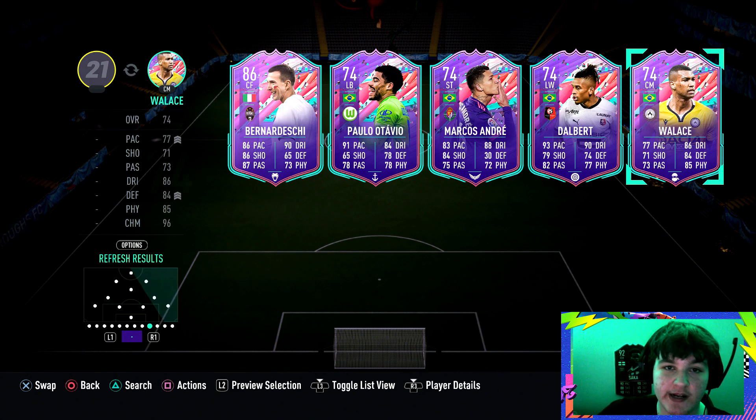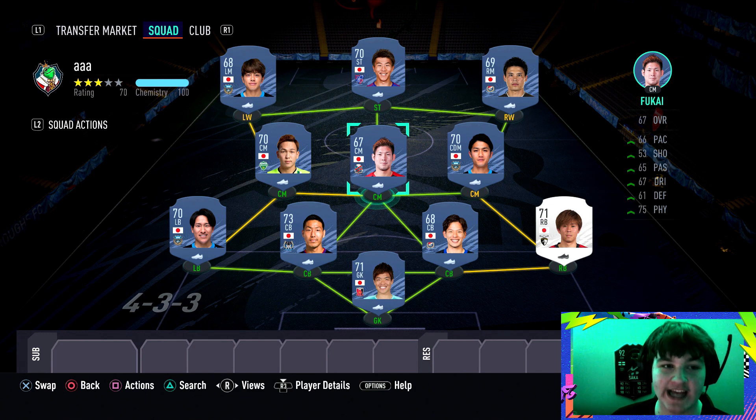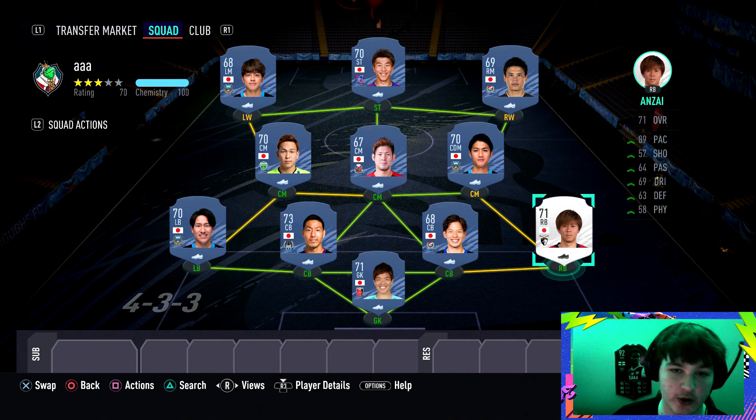The silver squad builder will probably cost around 20,000 to 30,000 coins — just usable silvers. We've gone for a full Japanese squad as an example, though personally I'd build Brazilian. Remember these players will be skyrocketing in price as lots of people do these objectives, so what's 20-30K now might be 40-50K soon. We've gone with a 4-3-3. For the defender assist you can pause straight away and move your left and right backs up to wing positions.